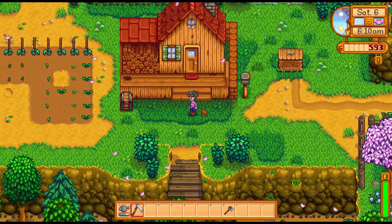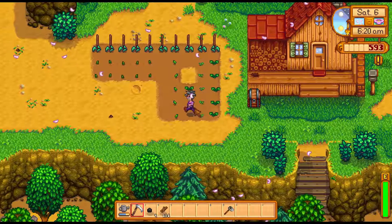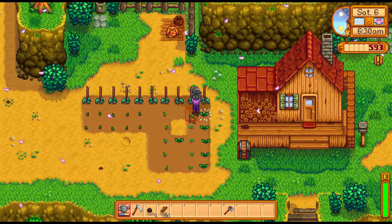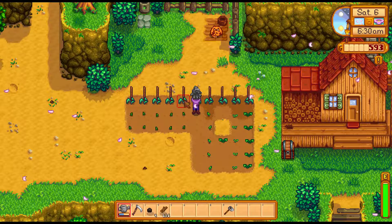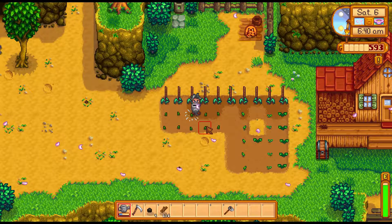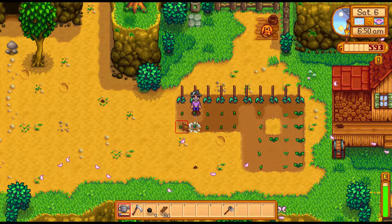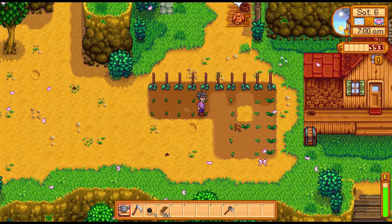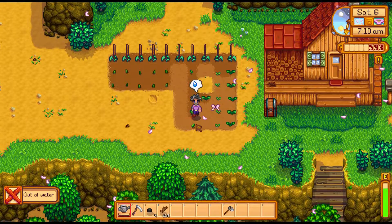After we build the scarecrow — but we don't have any fiber. Let's water everything first. We've learned how to craft fertilizer, but you need to put it down before planting, which does us no good now since we already went ahead and planted everything. Oh, and we're out of water.